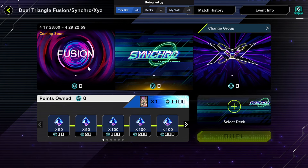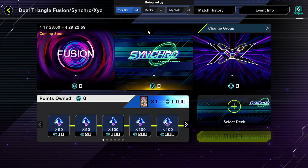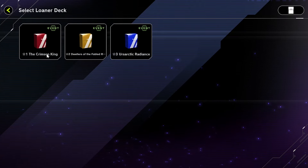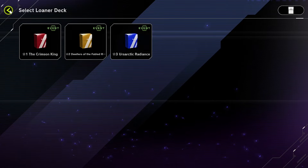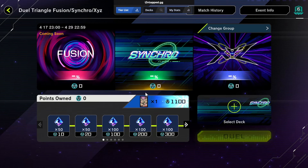It's a pretty cool event - you have to play the decks pure based on their summoning mechanic. Links are absolutely not in the game whatsoever, no rituals. You're fighting it out with decks that use all three mechanics, and they've got some loner decks available. All the loner decks are kind of decent - not all of them, but every type has a decent loner deck. I'd say the Crimson King one's pretty good.